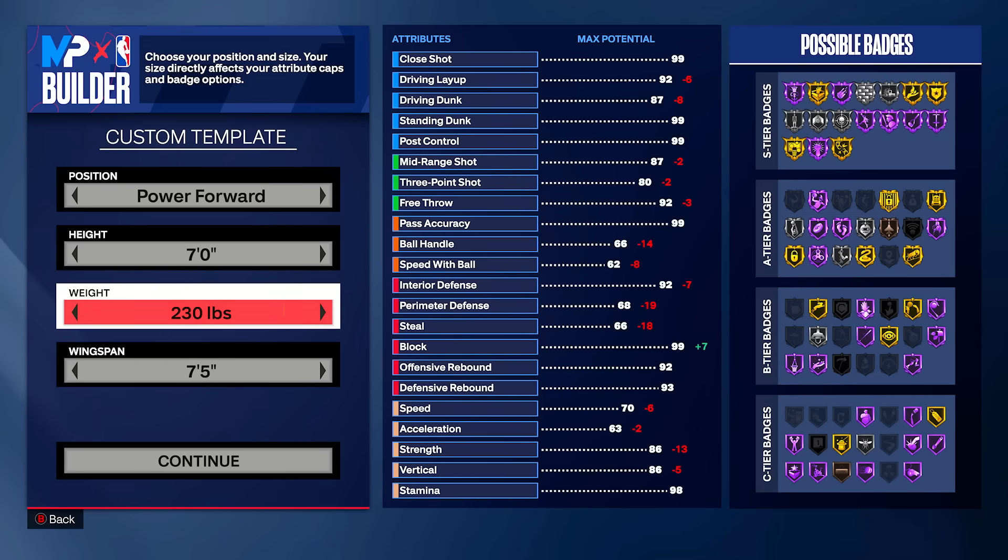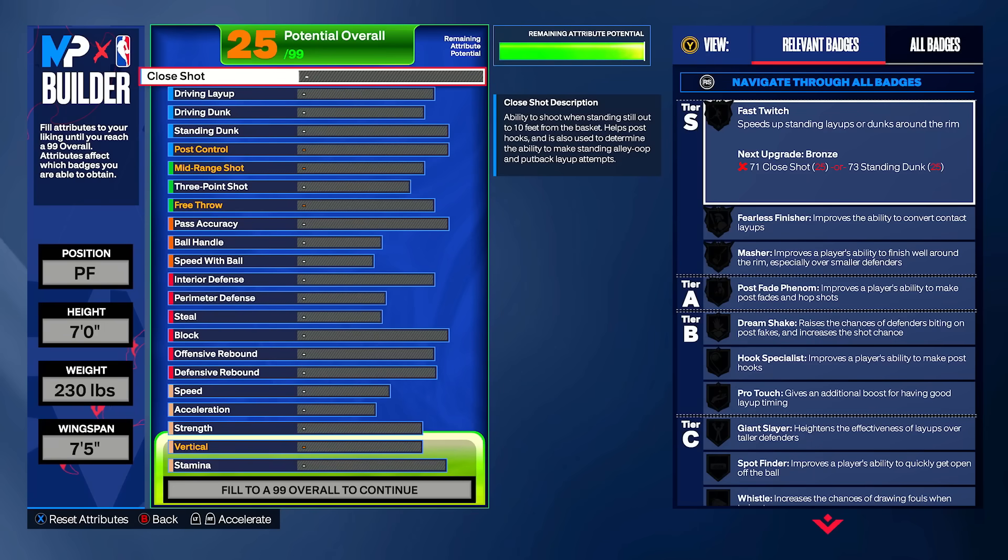We have the first part of the build done: the position is power forward, we have a height of 7 foot, a weight of 230 pounds, and a 7'5 wingspan. Now for the important part — the stats — which is probably why y'all came. Y'all want to see the stats of this build.